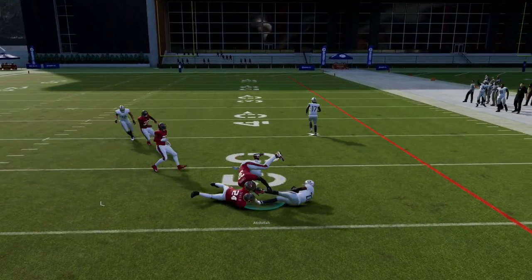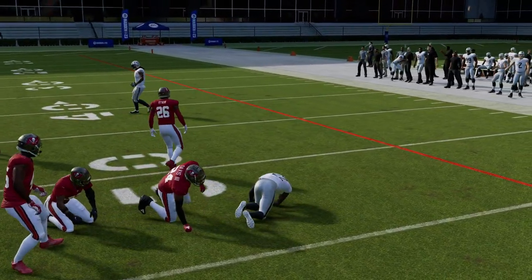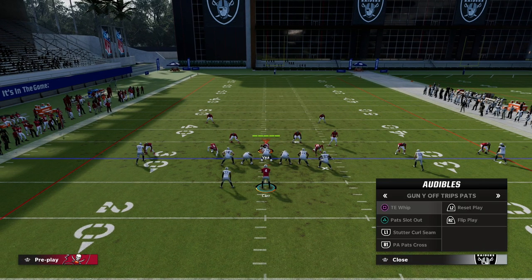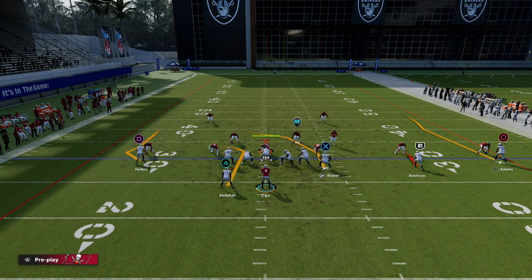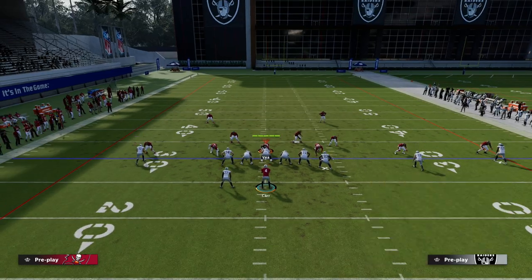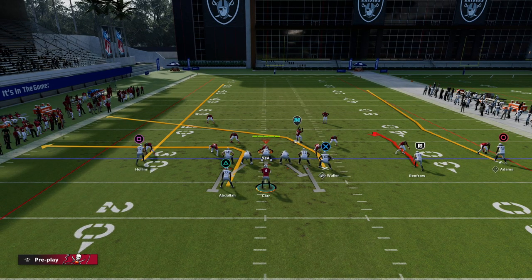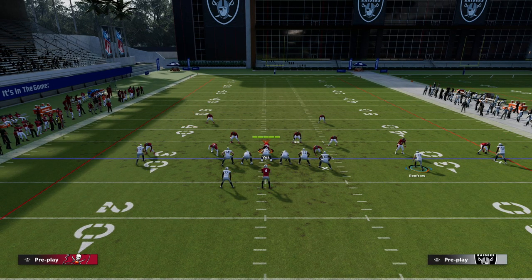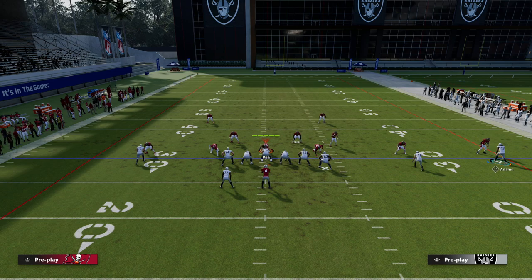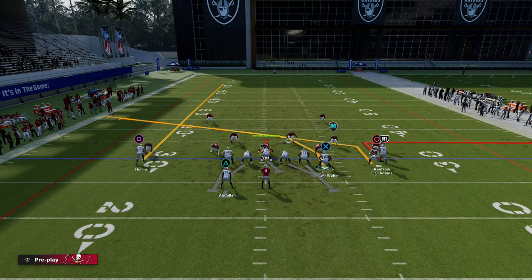You've got the running back wide open in the flat. Another thing you can do with this — through a play like stutter curl seam, if you don't have tight end apprentice — is we can simply streak this solo receiver. However, we're going to out-route Renfro, then we're going to slant Adams, and we're going to block our running back. This right here gives us something else we can do.